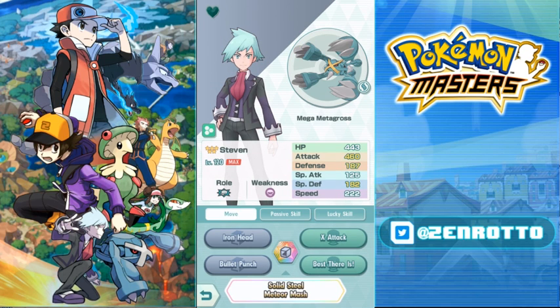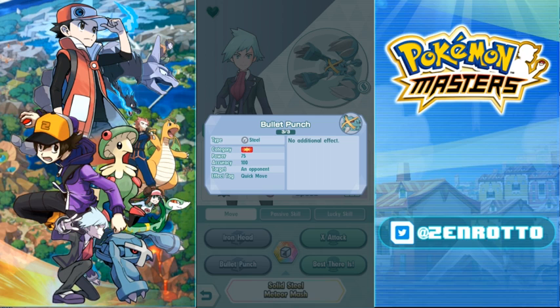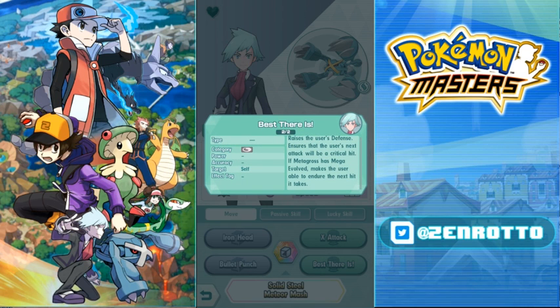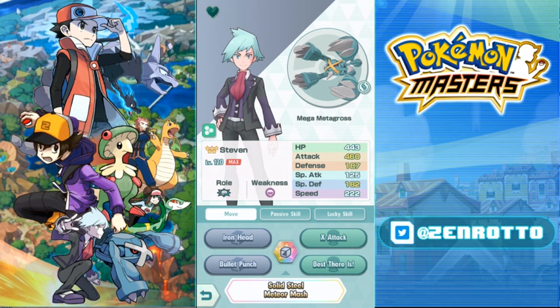Mega Metagross has 460 attack but is a bit slower, so the move gauge rebuilds more slowly. Leaf gives a bit more move gauge than Phoebe, who uses her move gauge to KO herself. But Bullet Punch is a three-for-three quick move that doesn't need the move gauge, so Steven is the ideal back-slot guy. With 'Best There Is' active, Steven can endure one fatal hit and then fire off Iron Head or Bullet Punch.